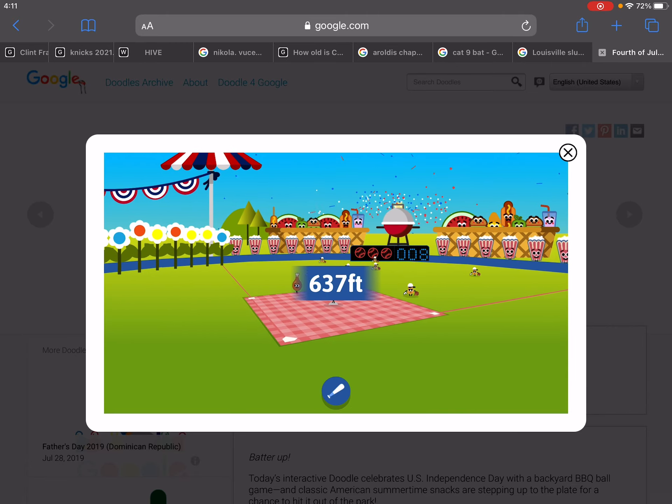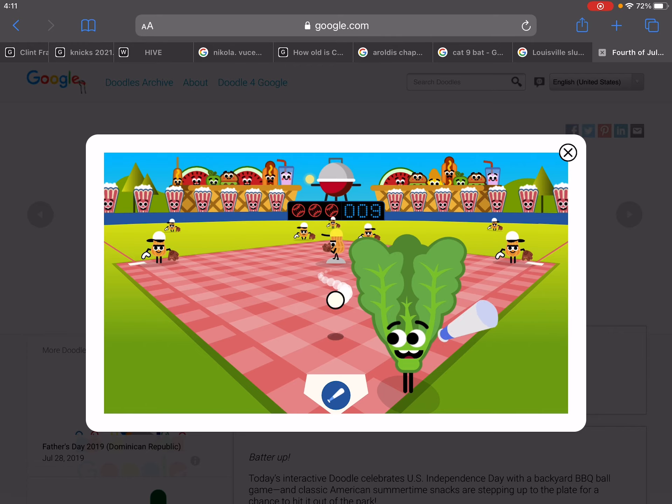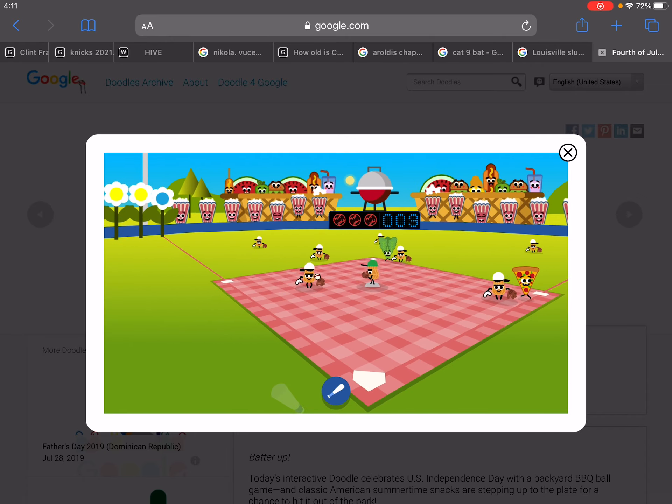The red cap is the one I like to hit a lot — it's really fast, right down the middle of the pipe. And then the white cap is just a regular basic pitch down the middle.